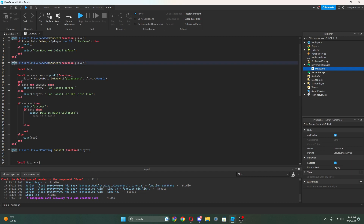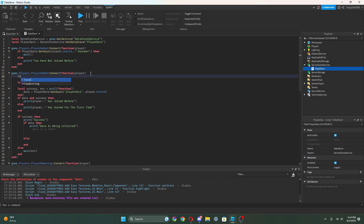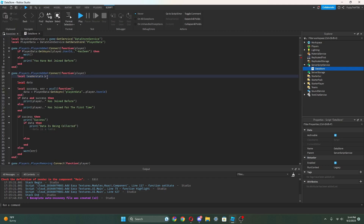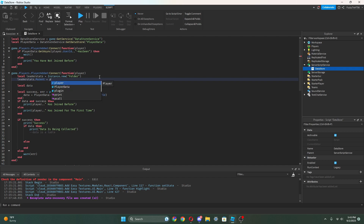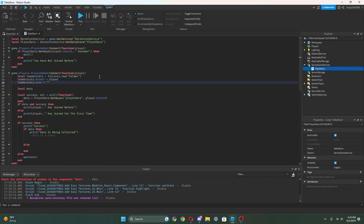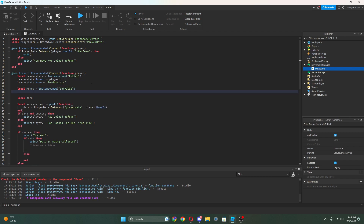But we don't have any money currency. So in game.Players.PlayerAdded — this one right here — above local data, we need to do local leaderStats. We're gonna make a folder called 'leaderstats' because if it's called leaderstats it will actually show up in the top right. So we do local leaderStats equals Instance.new('Folder'). We're just creating a new folder inside of the player. So I'm gonna do leaderStats.Parent equals player.